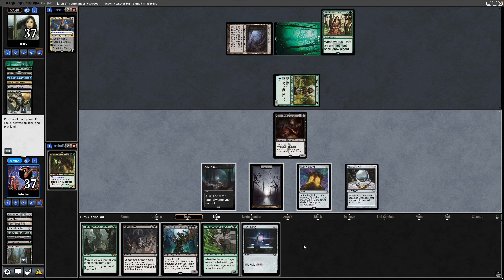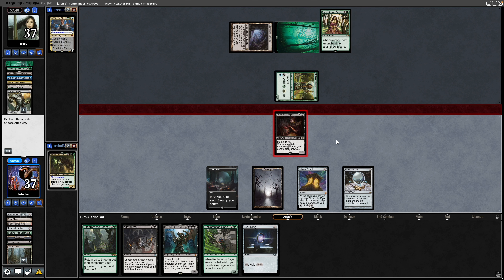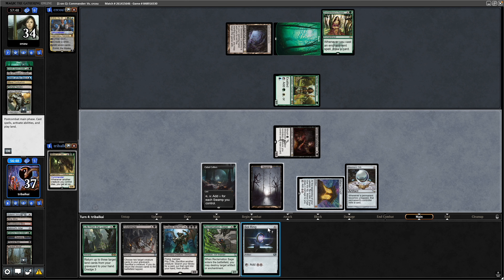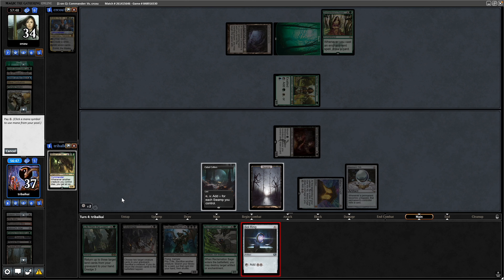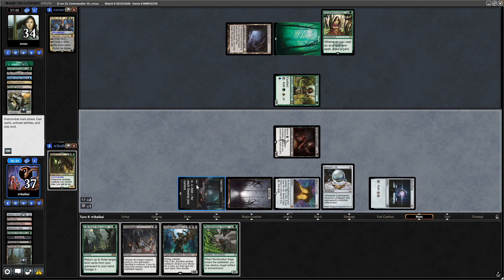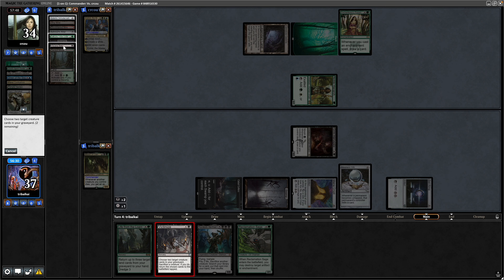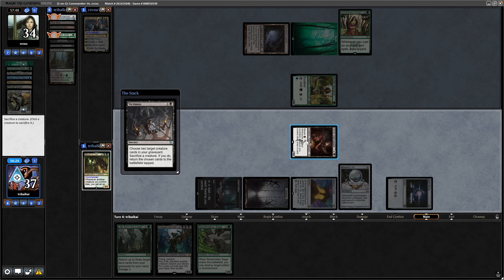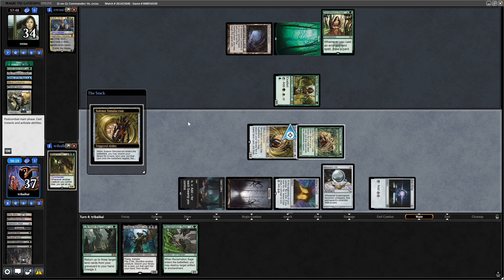There's a Sol Ring as well, just to add insult to injury on our opponent. Swing in for three before we sacrifice the Grim Harry Specs, then get out the Sol Ring with the two colourless mana from the Mana Crypt. Run the mana through the Cabal Coffers, and go for Solemn Simulacrum and the Sakura-Tribe Elder with Victimise, sacrificing Grim Harry Specs to do so.